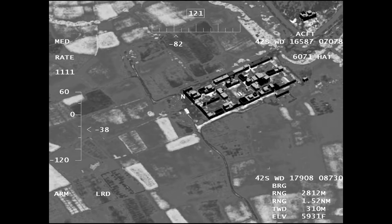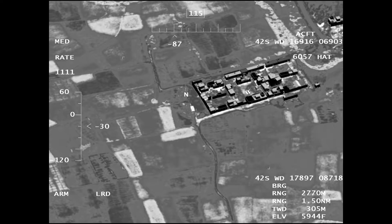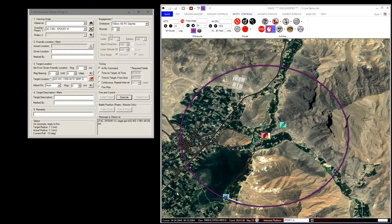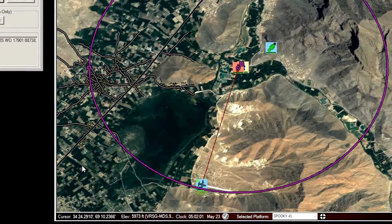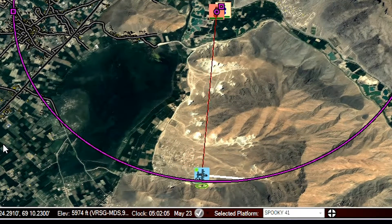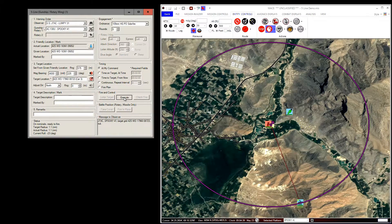The five-line form is useful for armed recce for fixed-wing gunships. If you select a vehicle as a target, the aircraft will adjust its orbit and encircle the vehicle. Here it is in action.